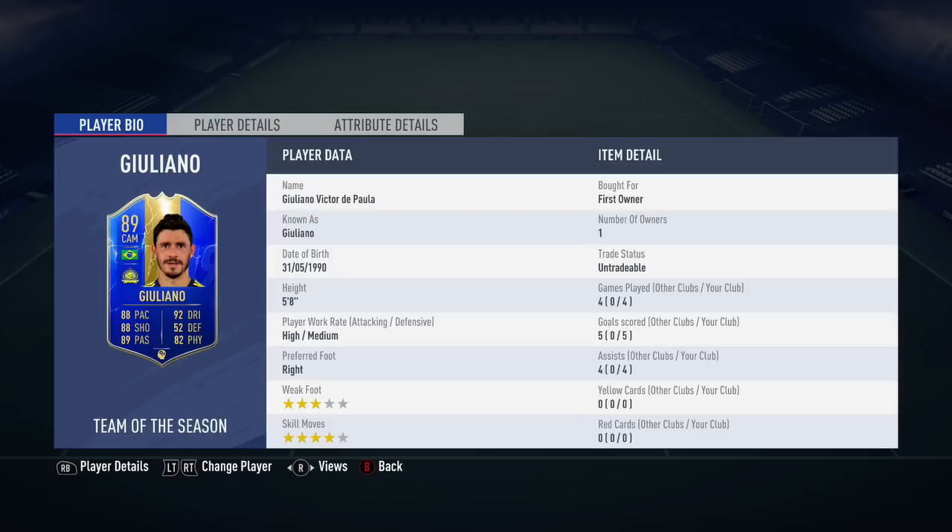Looking at his in-game stats, his main standouts are going to be his 91 positioning, his 93 agility, his 92 ball control, and his 93 balance. I did have the Maestro Chem style applied to this Team of the Season Gualinho, and currently on FUTbin he's coming in at around 175,000 coins.